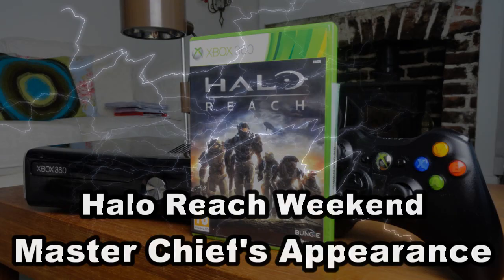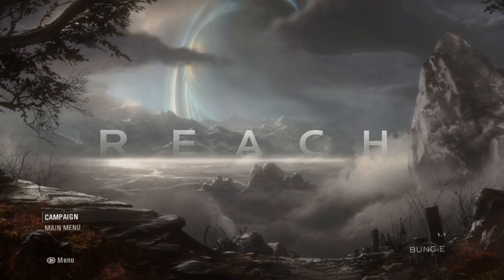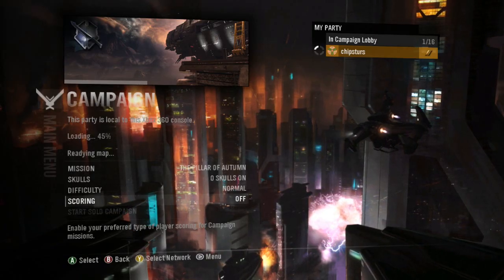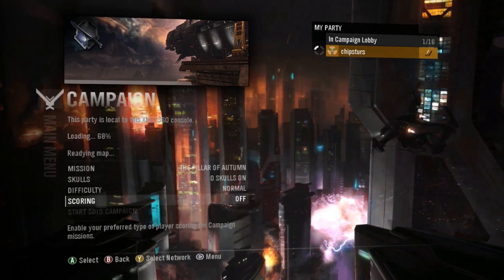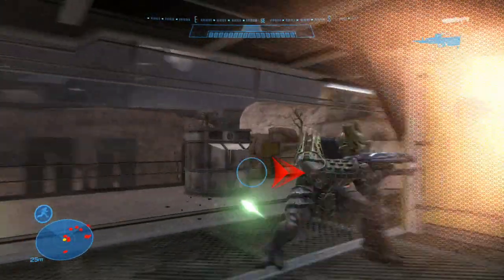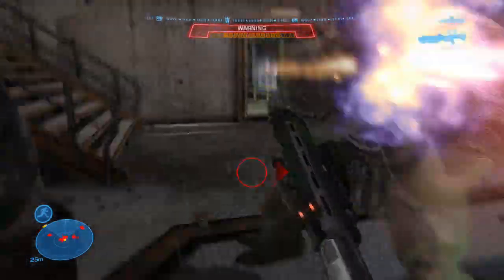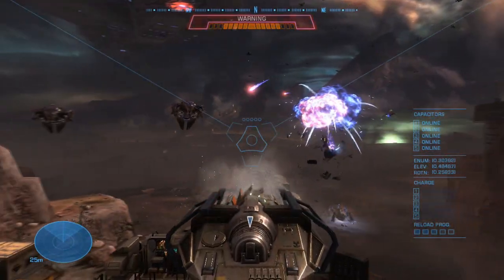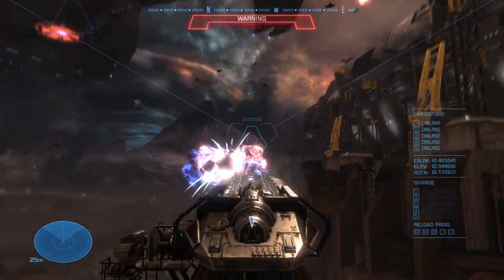Launching us into this three-day event, we're firstly looking into the second-to-last mission Reach has to offer, better known as the Pillar of Autumn. Head to the third stage named Rally Point Bravo, where you'll be fighting your way towards the Pillar of Autumn, where Noble Six will discover his or her fate. In the process, Noble Six will try to protect the Pillar of Autumn using a mass driver to take down the Covenant cruiser.